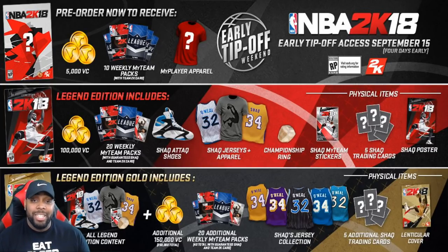The first thing we're going to go over is the Standard Edition. We all know the standard edition when a game drops is sixty dollars — that's usually what it is, that's all we pay for games nowadays unless you want to get a season pass. Now what I need you to understand is 2K is going that route but they're not calling it the season pass. In the regular Standard Edition you get 5,000 VC — I know that hurts — you get 10 weekly MyTeam packs, and you get a MyPlayer apparel with a question mark. We don't know what it's going to be, probably a thank-you-for-purchasing t-shirt or something.